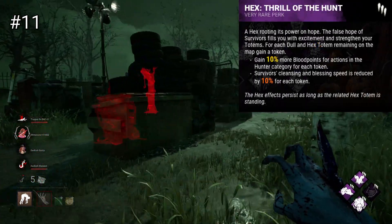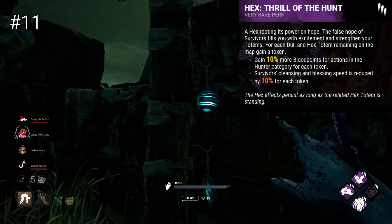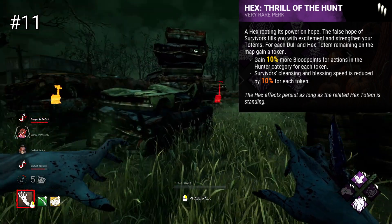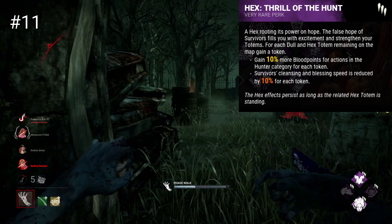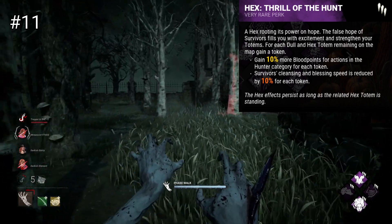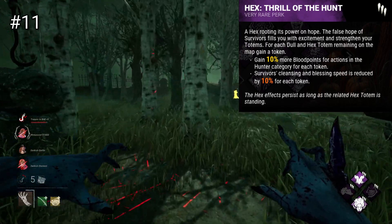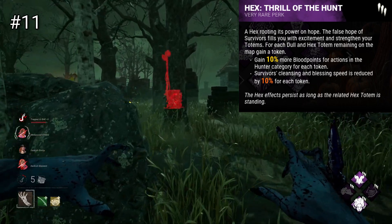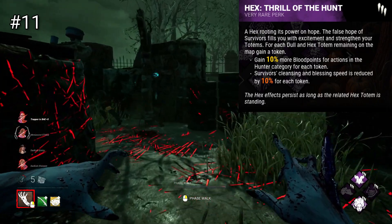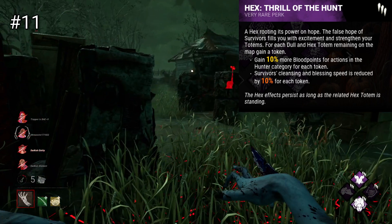Hex Thrill of the Hunt is next up. This perk starts off with 5 tokens representing how many totems remain in the trial, allowing you to keep track of how many are left. When survivors go to cleanse or bless a totem, they will suffer from a 50% penalty to their action speed, decreasing by 9% for each totem destroyed. You'll also gain up to a 50% increase to Blood Point gains in the Hunter category, reducing by 10% each time a totem is cleansed. I would argue this perk is largely a product of its time and is now quite outdated, outdone by newer perks like Retribution and Undying. This perk isn't dreadful, but there are better options now.